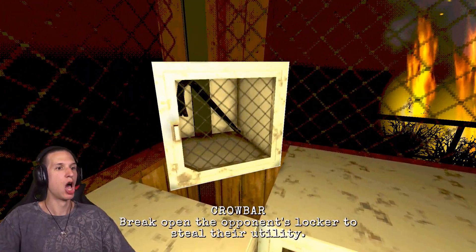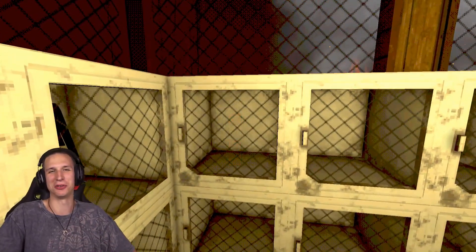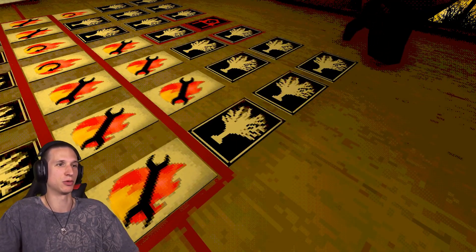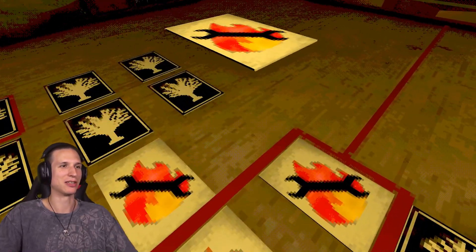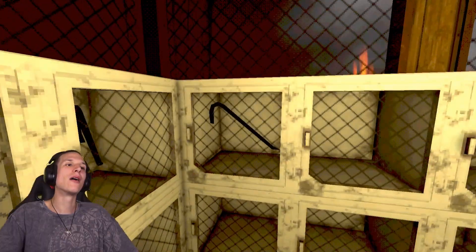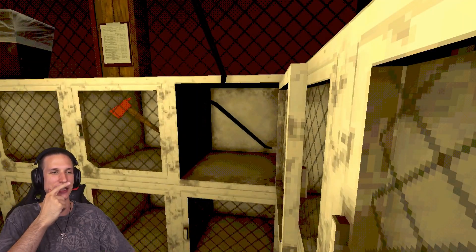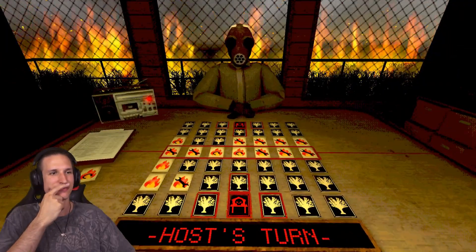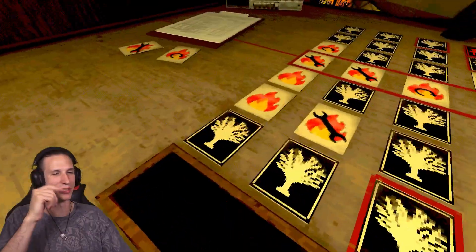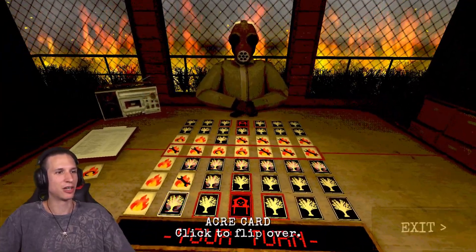Crowbar — break open the opponent's line. Of course you're using it now. You also don't seem to know how to use a fire extinguisher. Of course you're gonna flip that one. Getting a crowbar — why? Oh yeah wait, because you're cheating. That's why you got to do that — because you're cheating. I forgot about that little tidbit. It's just a fire card, I'm fine with that. I forgot that you're a cheating bastard.